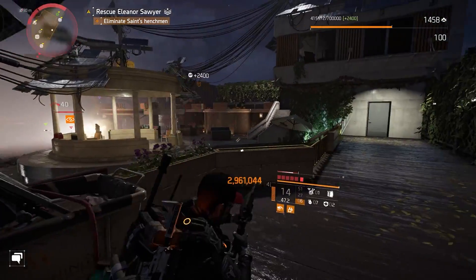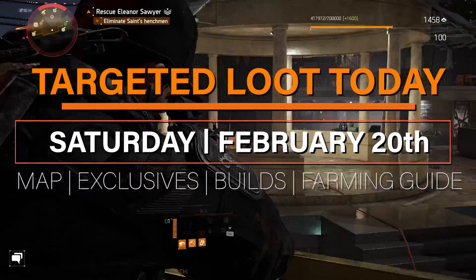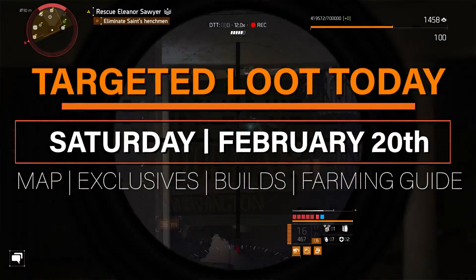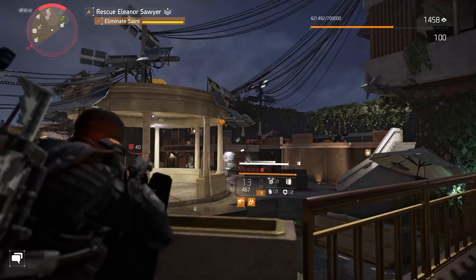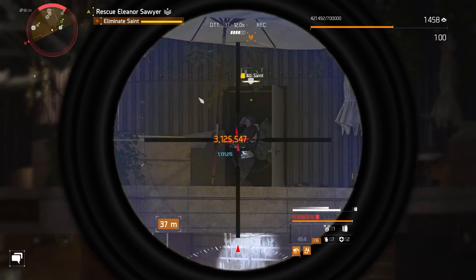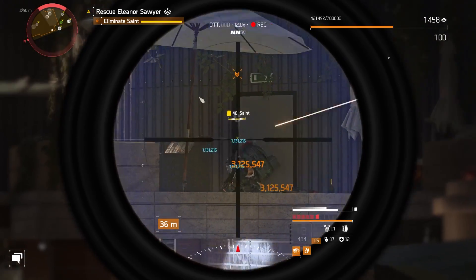Hello Agents and welcome to another daily episode of Targeted Loot Today, your daily farming guide for Saturday, February 20th. In this series, I cover a large scope of useful info: the Targeted Loot map, Darkstone exclusives you can farm for, highlights for the weekly vendor resets including Cassie, and build and farming suggestions as well.